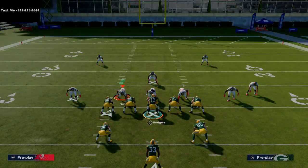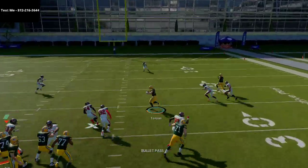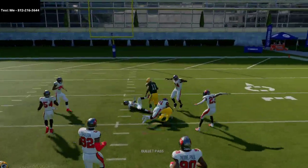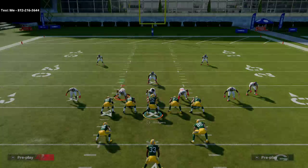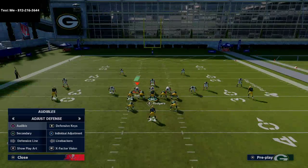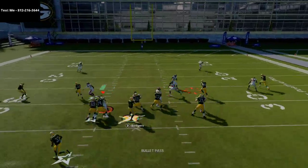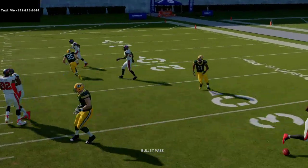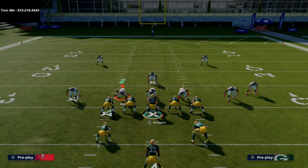And the beauty of the full house formation is that you can flip this seamlessly. So you see here, I can flip it to the right, and now Robert Tonian is running the same route on the right side of the field. This really can create some headaches for your opponent because they can't user both of them. They're going to start overplaying it and maybe they're usering this guy over here — all of a sudden you flip the play, and as you can see here with a little quick read right to Robert Tonian.